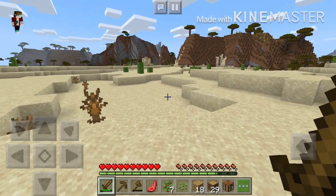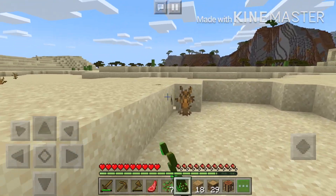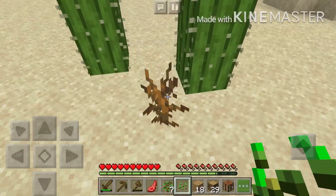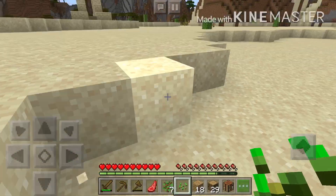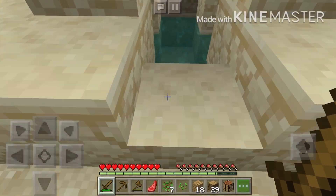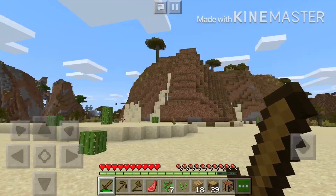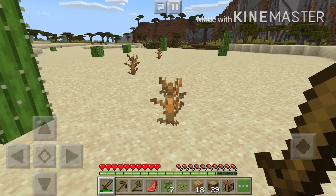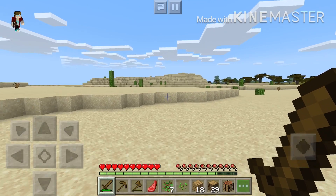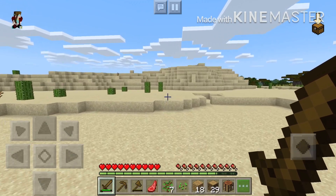There are some sticks here — let's get some sticks from the dead bushes. Oh, I think it's called a desert well — a desert well! A good find. I know guys, if there's anything underneath the desert well that spawns there, next time maybe I will mine it. Let's explore this biome a bit more.